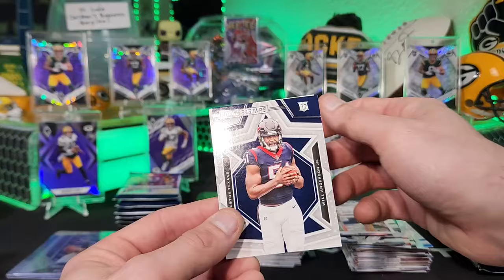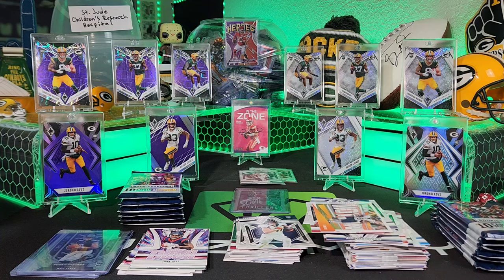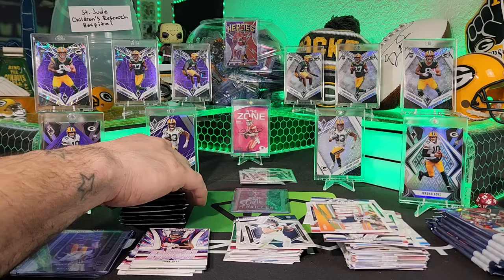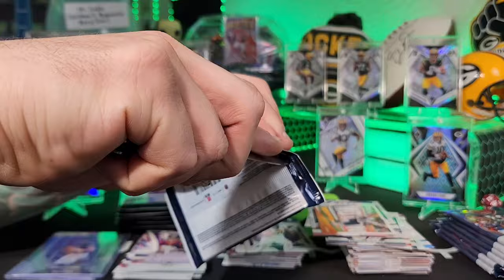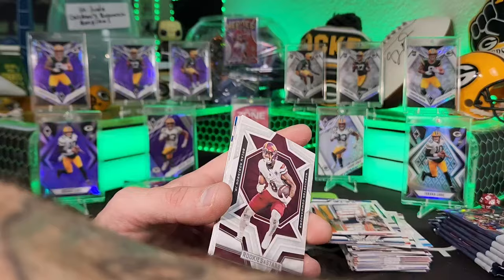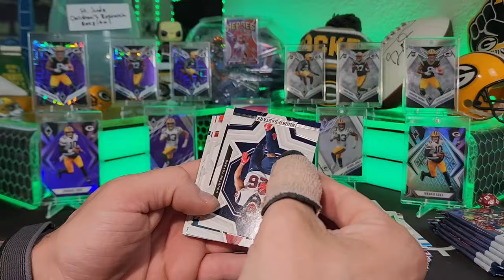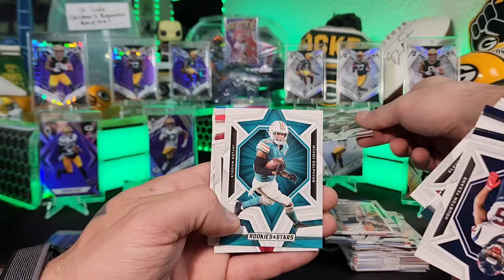Will Anderson Jr. going into the helmet! Drew Sanders rookie — also a helmet card. We're exactly halfway through, six packs each done. We still need a Stroud and a Richardson. Brian Robinson Jr. — helmet card! Devon Singletary, DeVonta Smith, Amari Cooper, Jaylen Waddle, Drake London, Standing Ovation Debo Samuel.